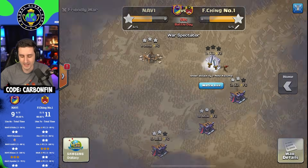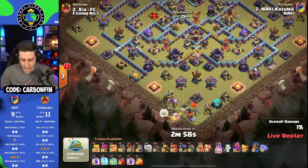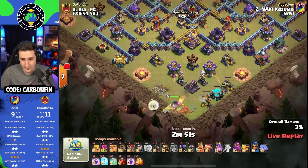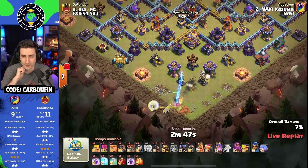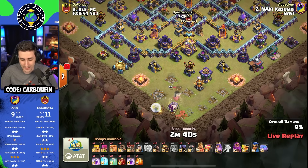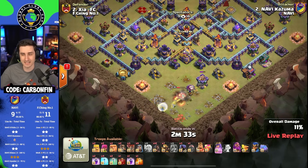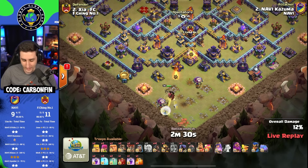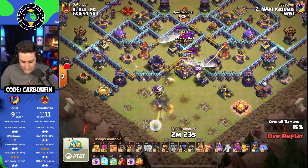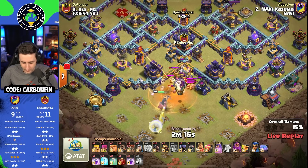Kazuma is in with the final attack — and it's actually got to be a 96% two-star for the victory for Navi. If he does not hit that mark, they may lose, and it will come down to time. Right now on the scoreboard you can see 14 minutes and 7 seconds total for FChing, and Navi have a total of 11 minutes and 8 seconds. So a 3-minute attack and Navi will lose by literally a second. As that Queen is going to go in toward the Eagle Artillery, luring out the Clan Castle of Archers. The Headhunters drop the Poison Spell — he didn't lure out the full CC. Did he drop that Poison too early? He does pick off that Eagle. It's going to be a Lava Hound — he can drop two Archers to help with the Hound when it pops, because two Archers will one-shot the Lava Pops, which is very useful.